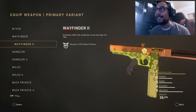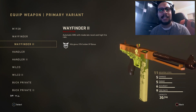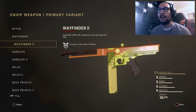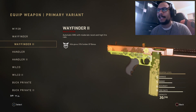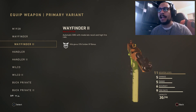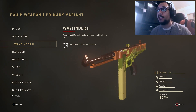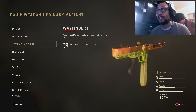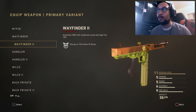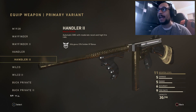Let's start it off with the Wayfinder 2. I actually got this gun out of a daily weapon order - I hope you guys got it as well. It was a pretty simple order; I think you had to get like 75 suppressed SMG kills or something like that. This is the Wayfinder 2 - really nice variant, looks really nice. The color scheme and the flowers on it make it a really nice looking variant.